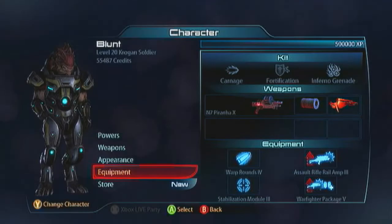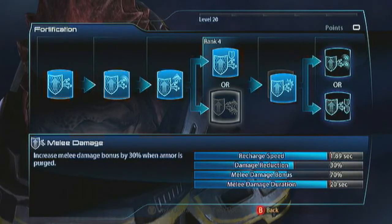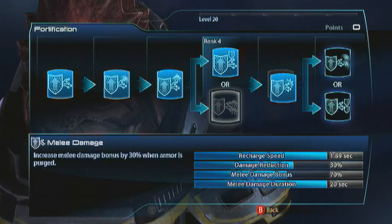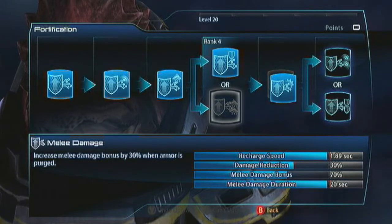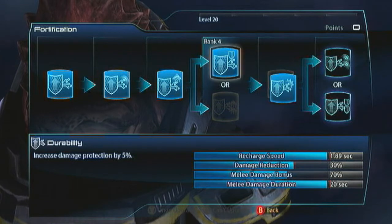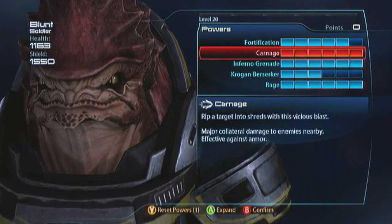Moving on - the Krogan Soldier. This is a melee build, a lot of fun and still very effective. For Fortification, get the durability. I know what you're thinking - why not take melee damage for a melee build? Well, the way the melee damage bonus works with Fortification is you need to turn Fortification on then off to get the melee damage bonus in action. That process is just cumbersome, so just go for the damage reduction - a 30% damage reduction - so your character is really tanky and can be up close meleeing everything. Then take Power Synergy to amp up everything else.